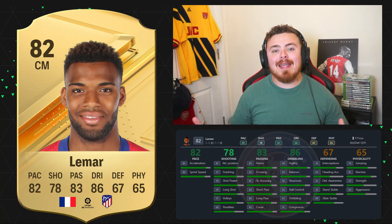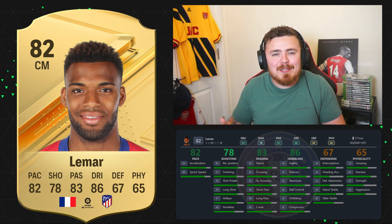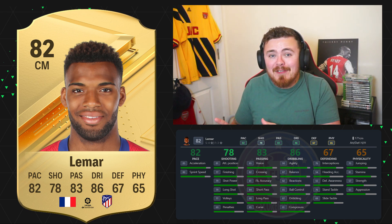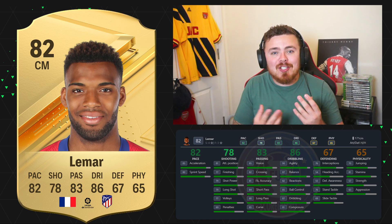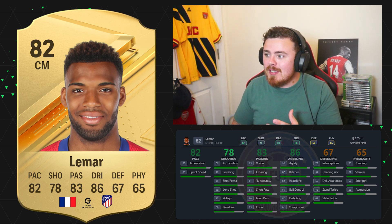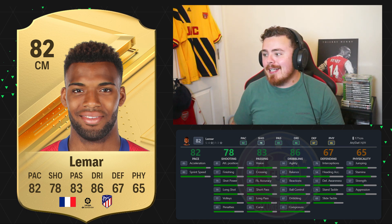Another Atletico Madrid player — it is Lamar's turn, a link to Ajibari who we looked at earlier, and also great links being French in La Liga. Really good, quick, fantastic dribbling — that's the main thing I like about this man. If you've got heavy hitters like Chan in the middle of the park, you've got Thomas Lamar who can wiggle out of tricky situations. Four star skills as well, great acceleration, brilliant body type and dribbling in game. He's going to feel meta.